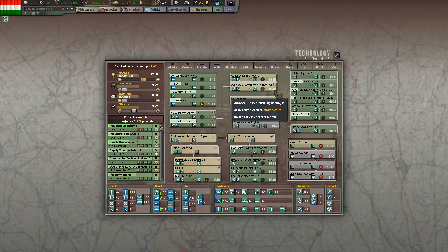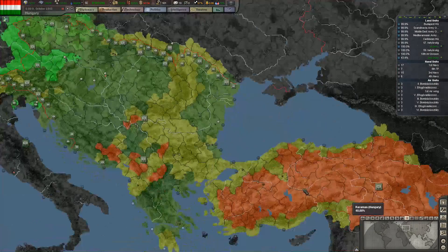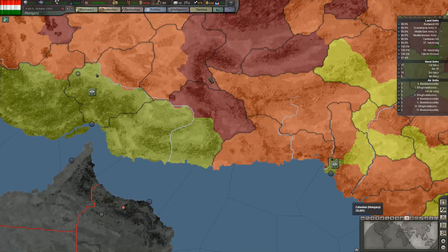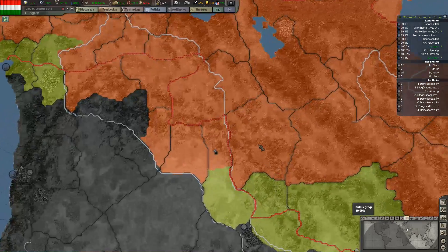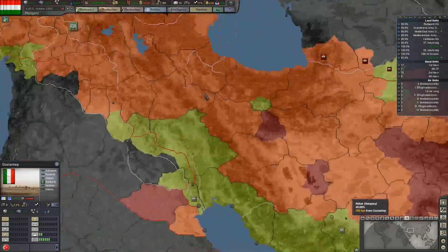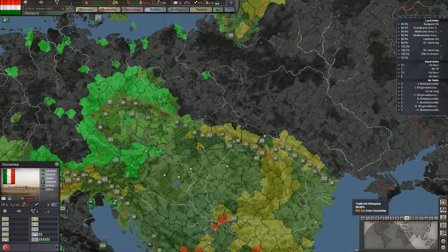We're still going for advanced construction engineering because of our infrastructure. Looking at the eastern front, all supply in India has to go through very bad infrastructure, so we're probably going to increase some infrastructure around this area to allow for a supply line to run around to the east. Everyone else should be okay.